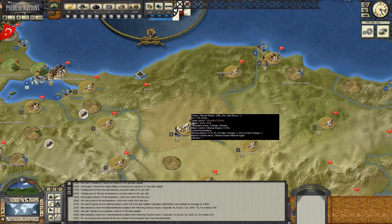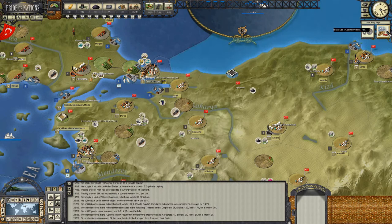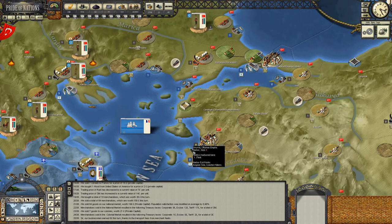From Ankara we'd extend the rail line, probably getting a bridge across the Kizil into Sinop. We definitely want Sinop hooked up with the industrial economy we're developing as one of the major cities. I think we'll leave it at this term in terms of industrial developments.